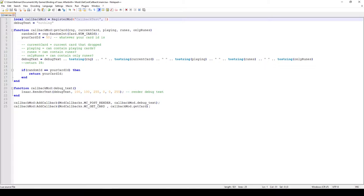This particular callback is called mcgetcard. What this callback does is whenever a card is spawned into the game, this function will be called and you can control which card actually gets spawned. That means you can introduce your own card IDs — your own cards — into the game naturally, making them spawn when you open a chest, a sack, or whatever.